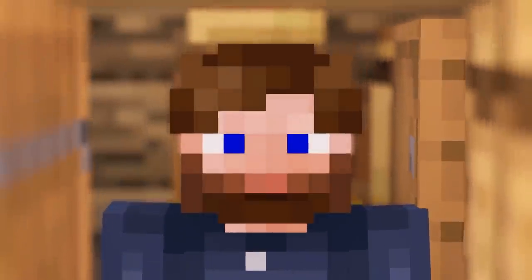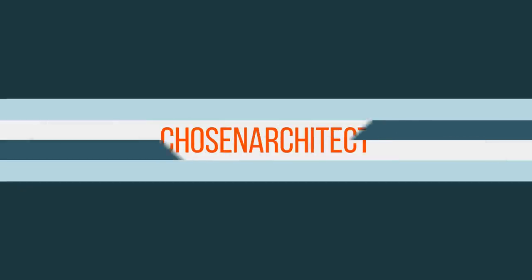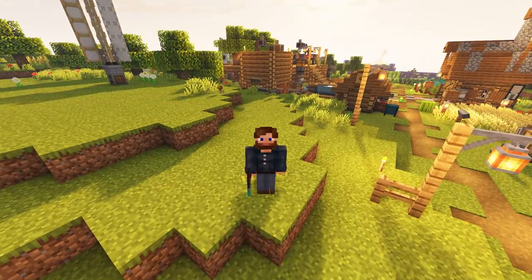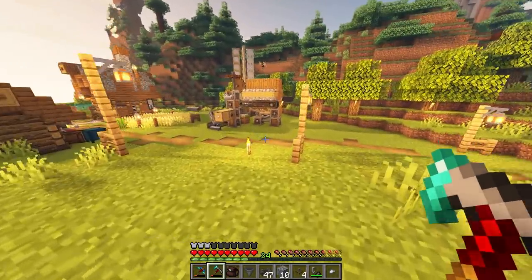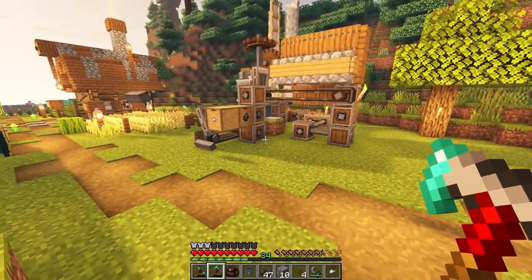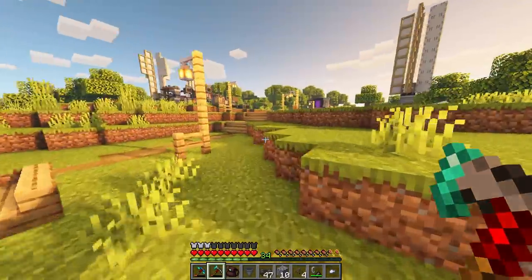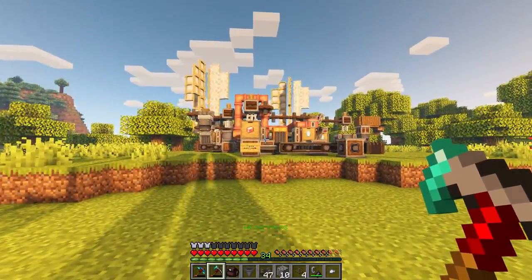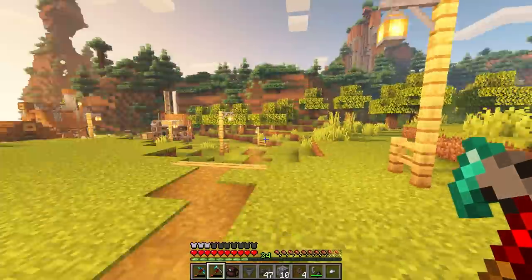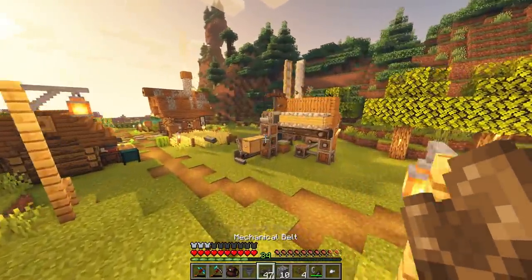Hey guys and welcome back, this is Chosen Architect. Today we're diving back into some more Create Above and Beyond. Today is the day where we connect all the stuff up and get tier two basically ready. It's not going to be 100% fully automated, as there are some things like lava production that really need to be set because we have this whole thing dependent on one generator — so it is dependent on lava.